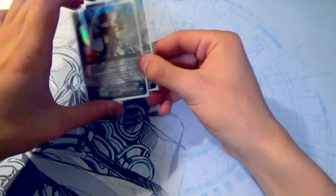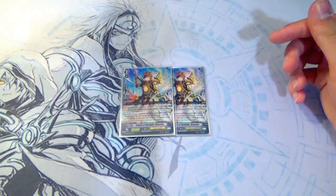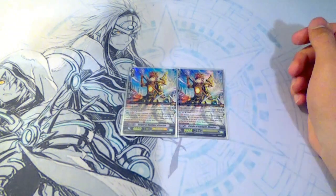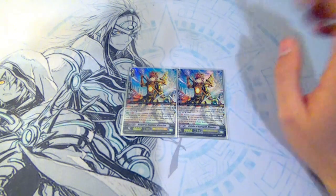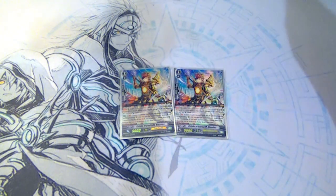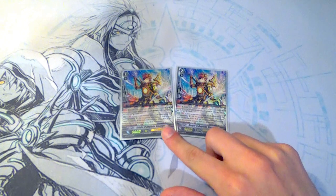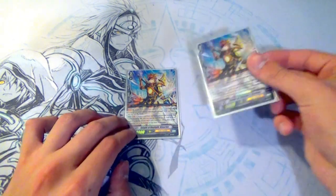Next up for grade twos, I'm only running two copies of Night of Daylight Canarius. His skill is if I have a Vanguard with Grigit in its name and I'm in Unite, he gets plus 4k. His Generation Break skill is: I choose a card from my hand and discard it as the cost. When he's placed, I look at the top three cards, pick one, call it, rest go to bottom. I don't really like discarding in this deck, but I like having more options for superior calling, so I'm running him at two.